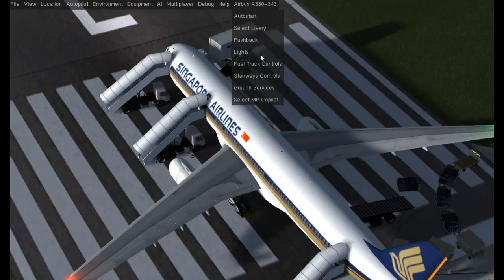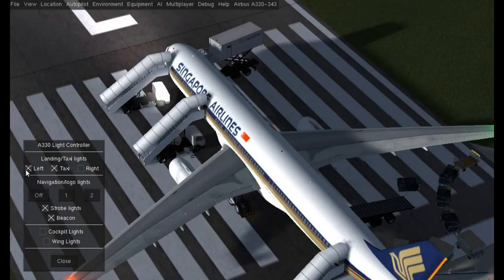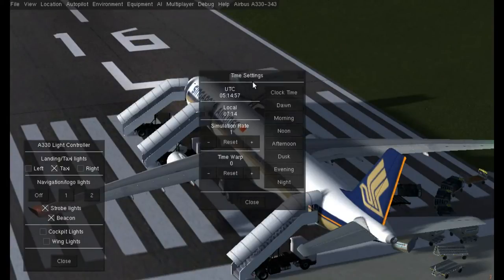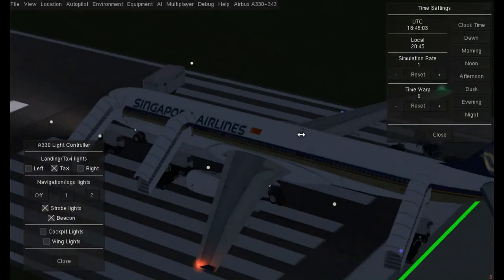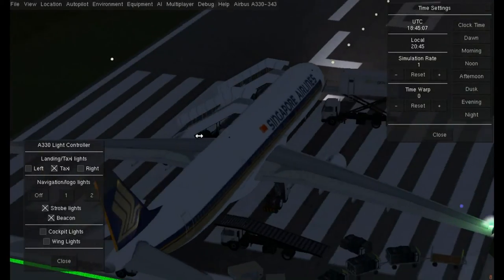Another thing that Rembrandt brought — like it didn't have it before, but because of Rembrandt you can experience that realism. I'm going to show you that. Let's go to lights and see what happens when I turn on the wing lighting light. I'm going to get it to night time so you can see better.